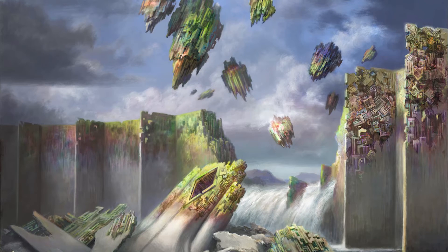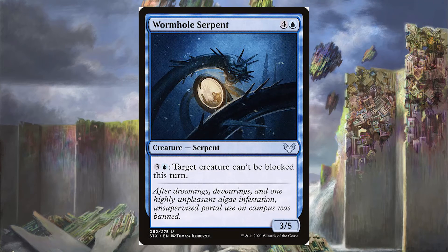Next is the Wormhole Serpent — for 4 and a blue, it has an activated ability of 3 and a blue: target creature can't be blocked this turn. It's not much more powerful than that, but it basically just says here's some free damage, because Krothus needs to attack in order to make those tokens.